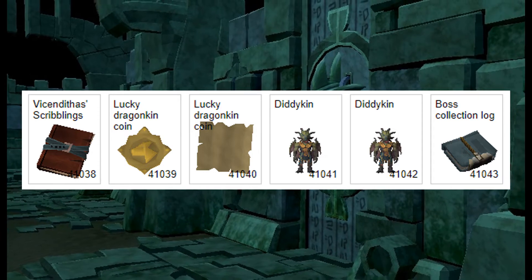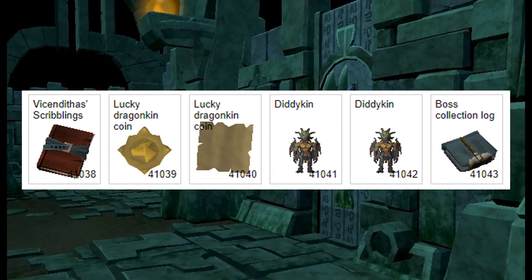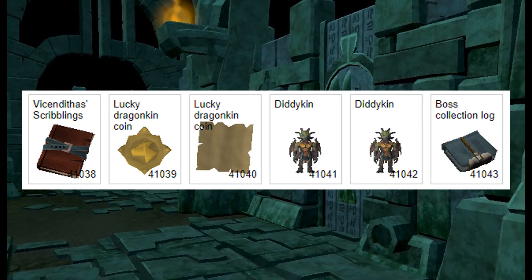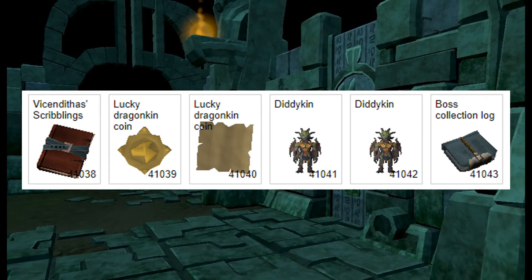So without any further ado, we're going to be talking about this new pet called Diddykin and something known as the Lucky Dragonkin coin. It's a new bobblehead-style pet based on a dragonkin, which is really cool. I'm not sure how the lucky coin is related — maybe you get the coin and it unlocks the pet. The coin is tradable, so that's my best guess right now.